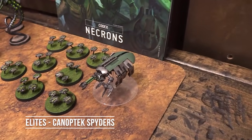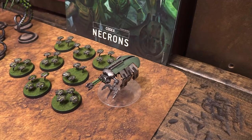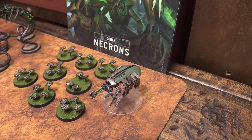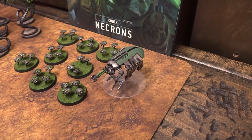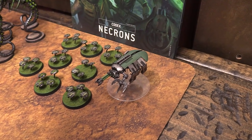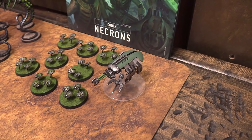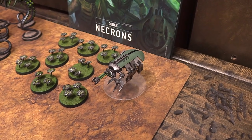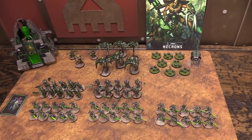There's also a Canoptek Spider — the old Tomb Spider. It has two particle beamers, a gloom prism so it can deny psychic powers as if it were a psyker, and a fabricator claw which lets it repair D3 damage to a vehicle at the end of the movement phase. It also has 10 Lychguard going into strategic reserves, spending command points on that. Because I'm spending command points, I'm bringing a super heavy — so I'm down five command points.